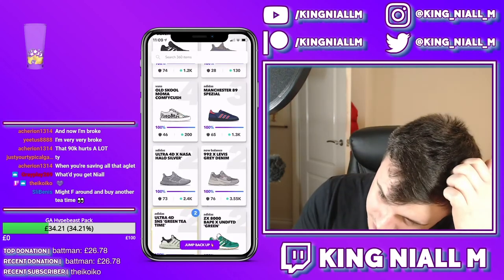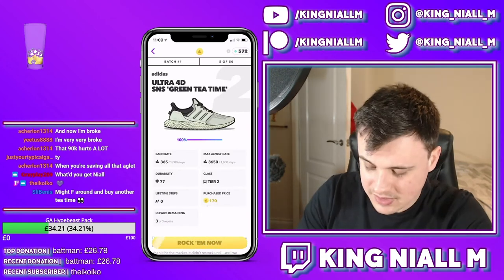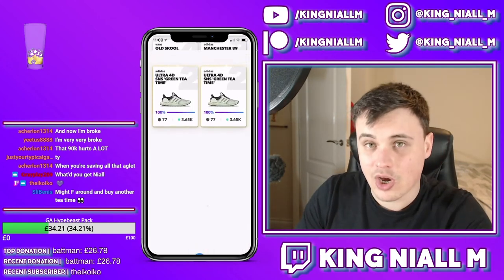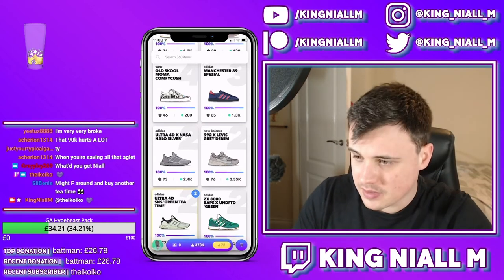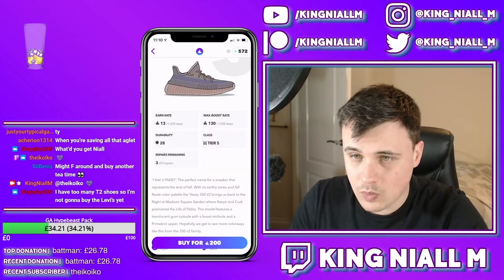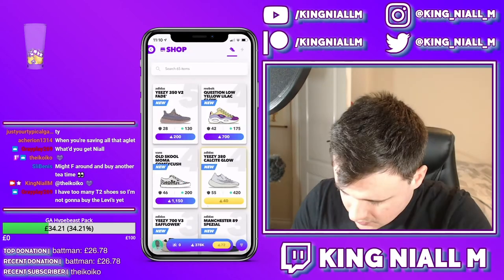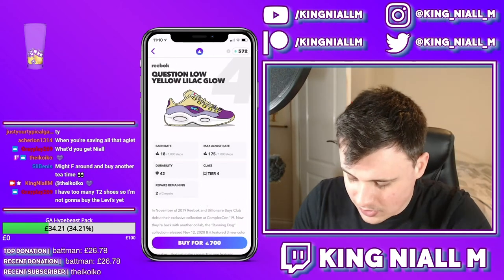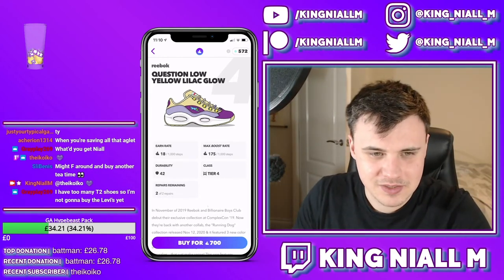I'd definitely recommend getting another Tea Time - I've got two of them but haven't worn them yet. Let's start with the Yeezy 350 V2 Fade: efficiency of 61 when using deadstock stations and 51 when using sneaker shine. The Lemon Yellow Lilac Glow - a very interesting shoe, not my taste - its deadstock efficiency is 76 and its sneaker shine efficiency is 56.